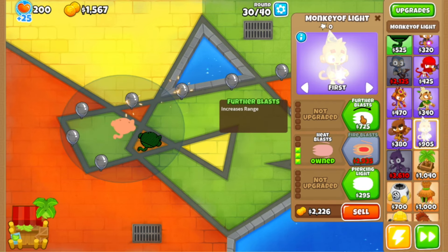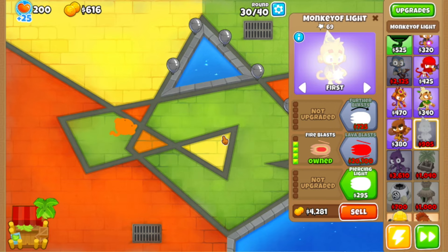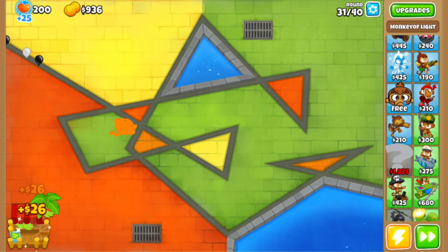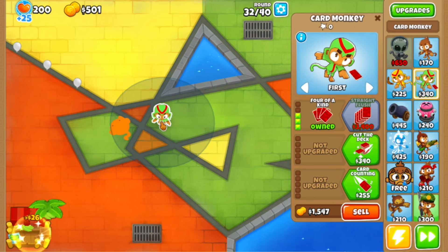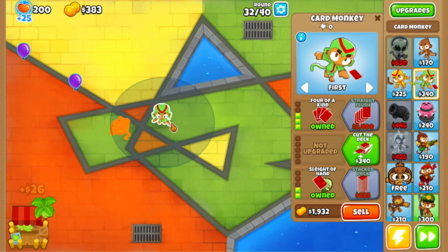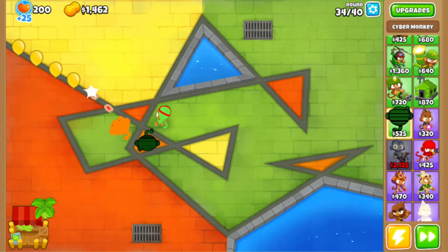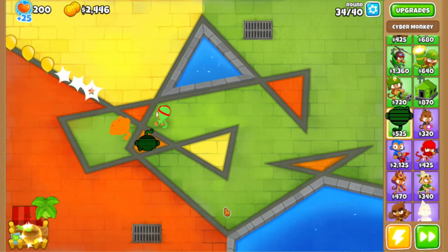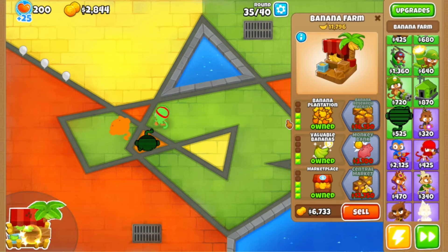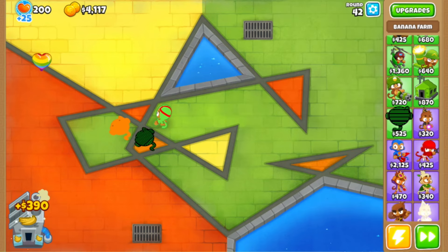We need a little bit more for heat blasts — let's get fire blasts. That should do it, but I had to sell everything. Let's get the card monkey back because I really do want it. The goal is to have every single modded monkey by the end of this video, which would be really cool. Next I think I'm just gonna get banana research facility — there we go, we have it.